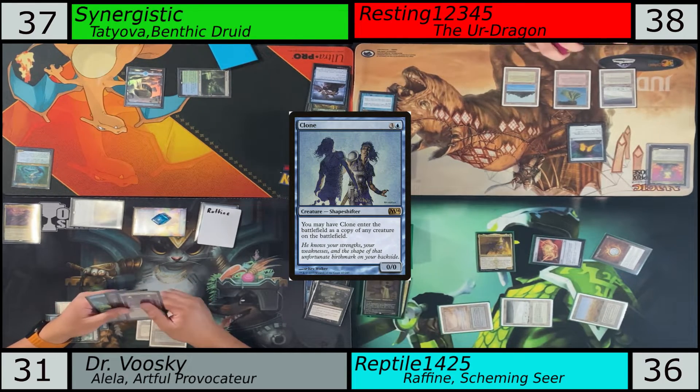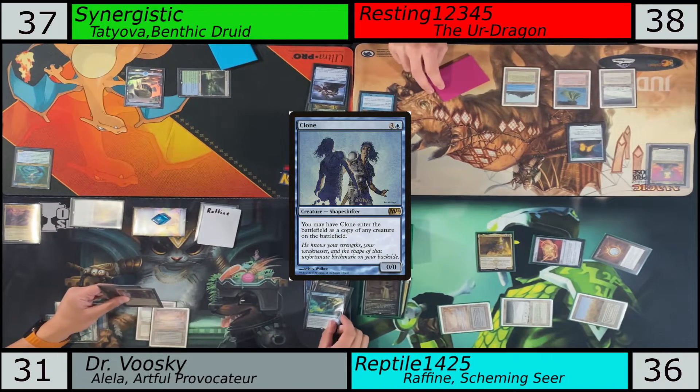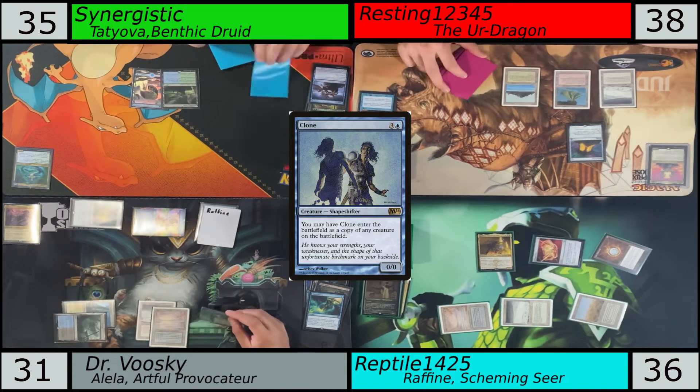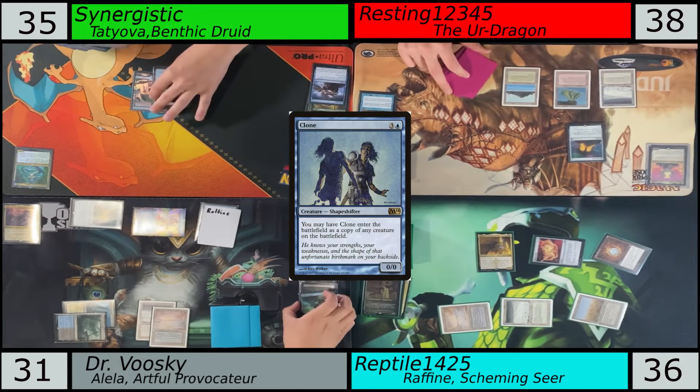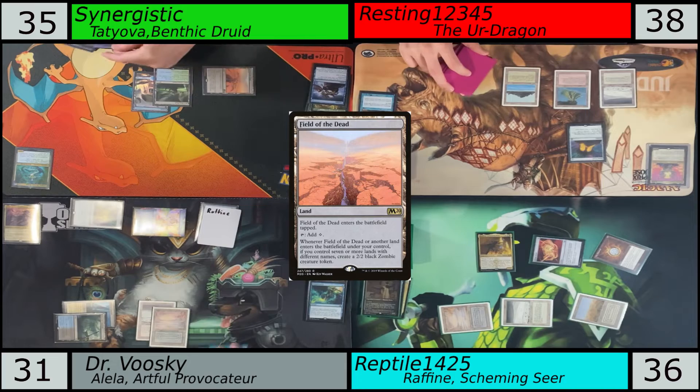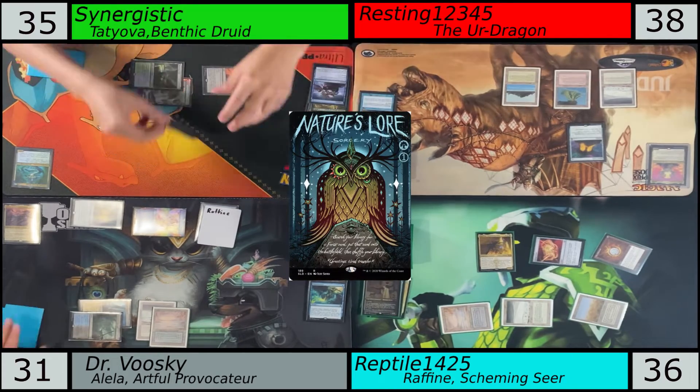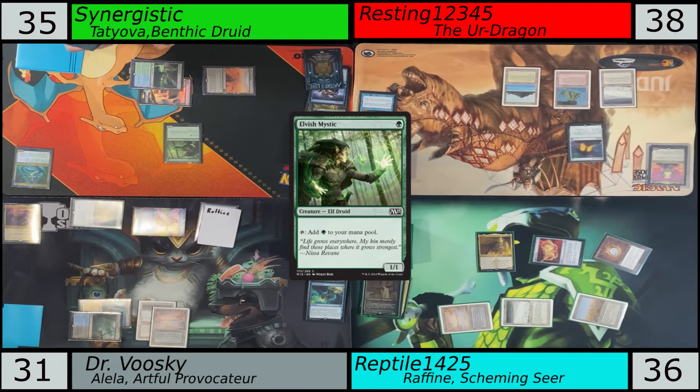And notably, the clone doesn't care about the Ward trigger, right? Because he can say it's a copy of any creature on the battlefield, so it's not a target. So it enters as a copy of any creature — you're not really targeting. You're just saying it's a copy of Rafine's Seeming Skipper here. Yeah, so it works out.